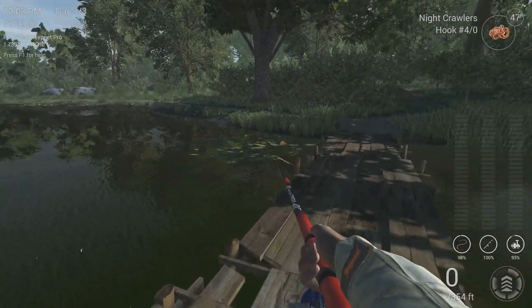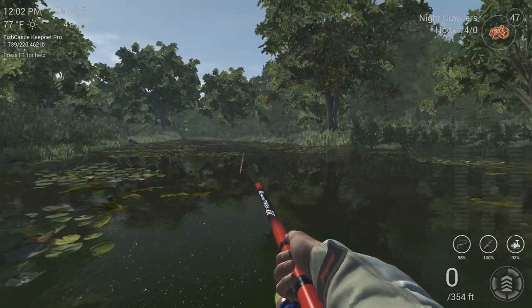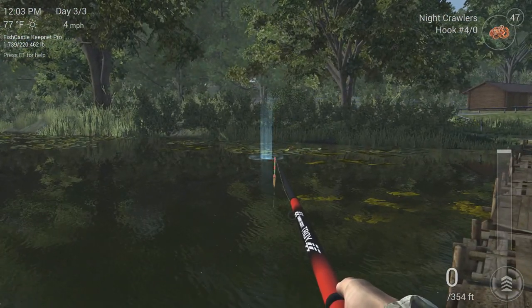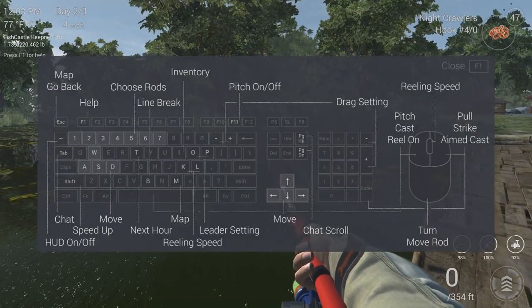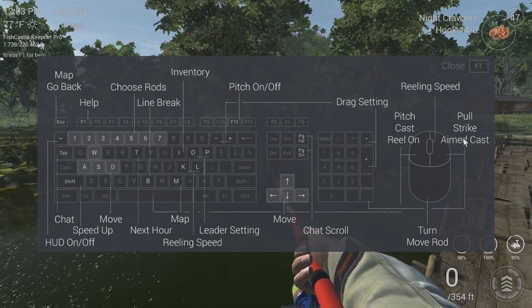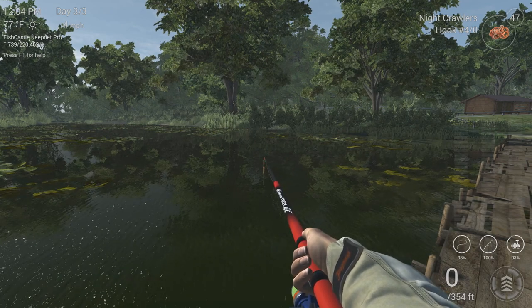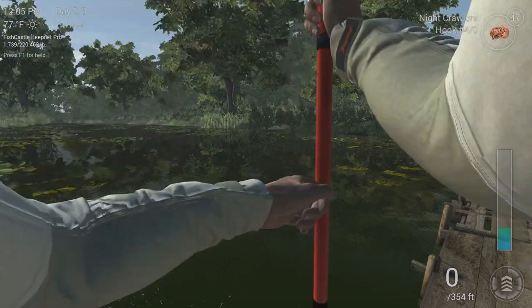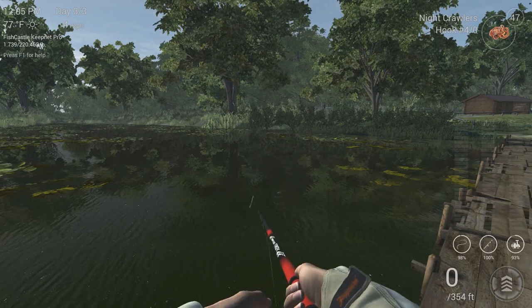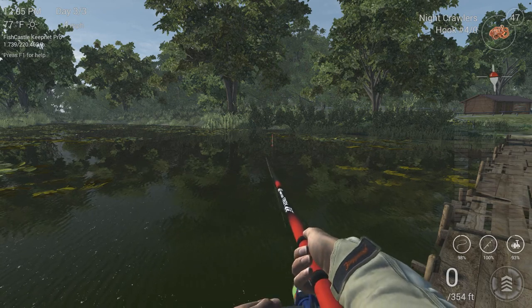But let's say you want to cast farther — maybe you want to reach those lily pads without having to move around. If we go into the F1 menu, the right mouse button is to pull, strike, and aimed cast. If you hold down the left mouse button, you get a meter on the right-hand side that goes up and down, controlling how far you cast your lure. A short meter means it goes in aggressively close; fill up the meter and the bait goes much farther, giving you more control over distance.